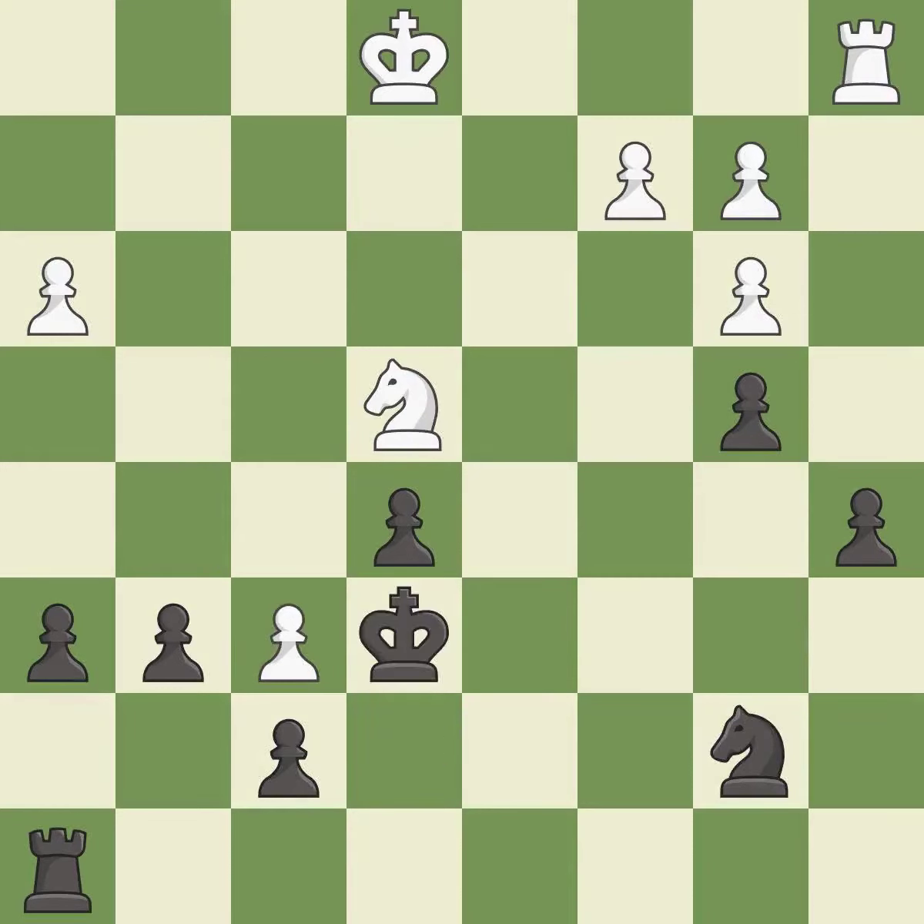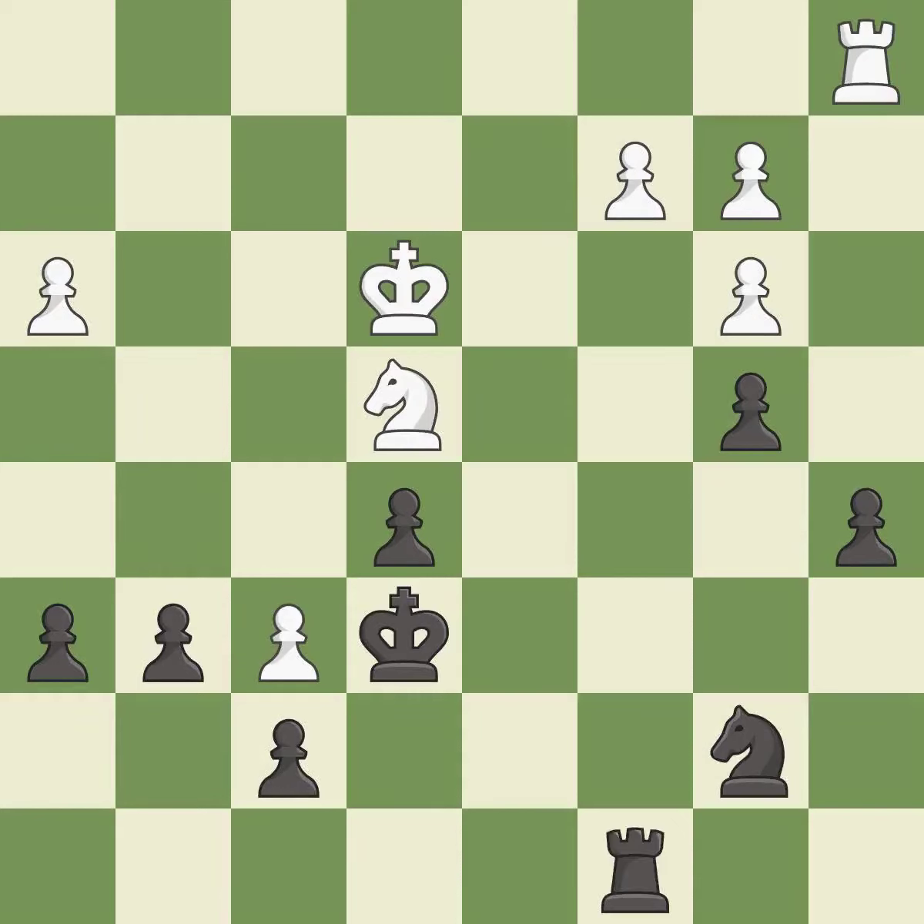This evades the check from the pawn — it is best. This activates the king in the endgame by getting it off of the back rank — it is excellent. This takes an open file, a common method for activating a rook — it is good. This evades the check from the rook — it is best. This overlooks an opportunity to offer an equal trade of pieces — it is an inaccuracy. This makes a passed pawn, meaning no opposing pawn can challenge it on its way to promotion. This threatens to take an open file with a rook — it is good.